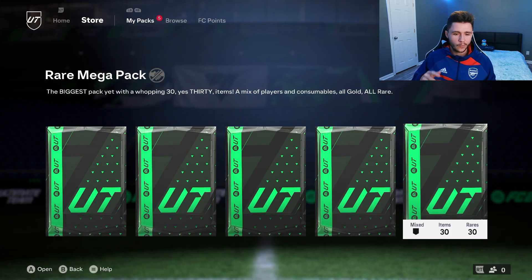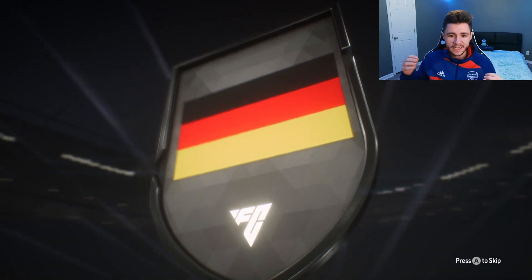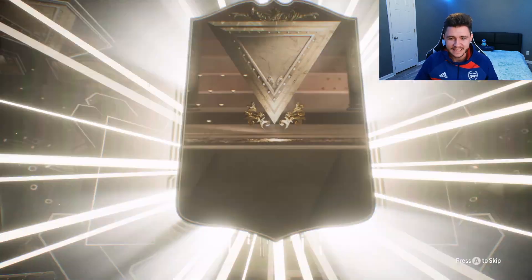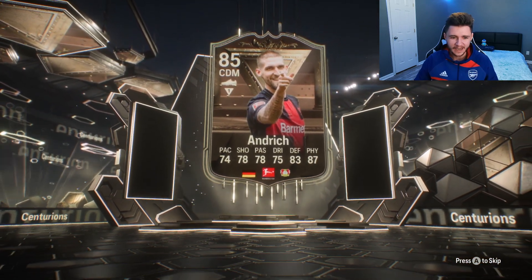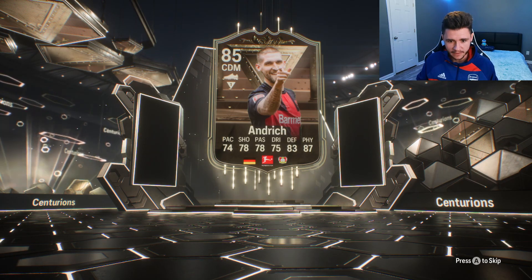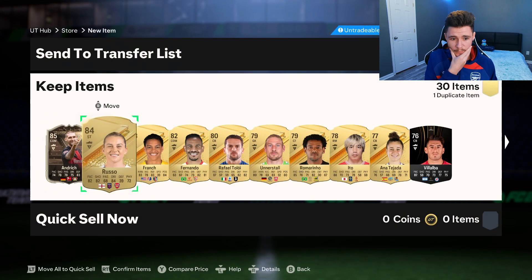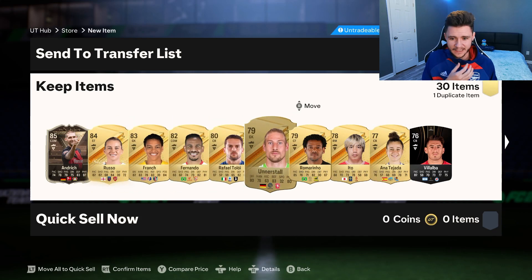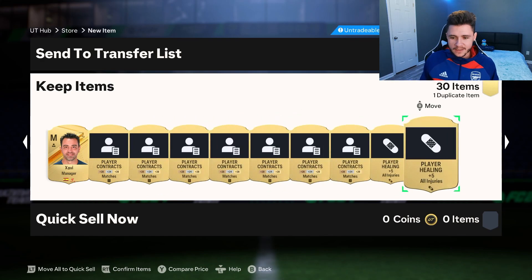Because we got a walkout from that last pack with the nose pack, we're going to do the same thing again. Come on EA — we're going to get... is it a Foot Centurion? It's Andrich! We do get a Foot Centurion, boys. It is Andrich — 85-rated, actually a pretty solid card. You can use him in the Centurion's upgrade evolution. We also get Russo, the Arsenal player — she can be in the starting 11. Fernando too. We get a Foot Centurion card right there, that's pretty cool.